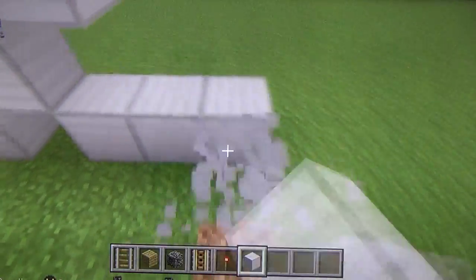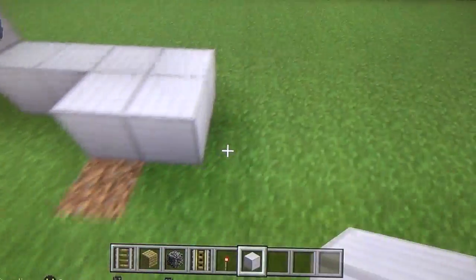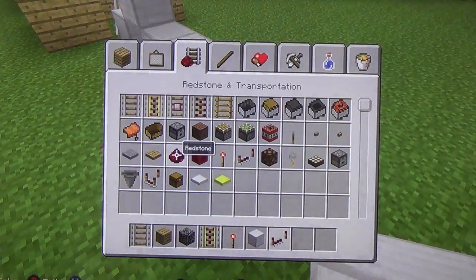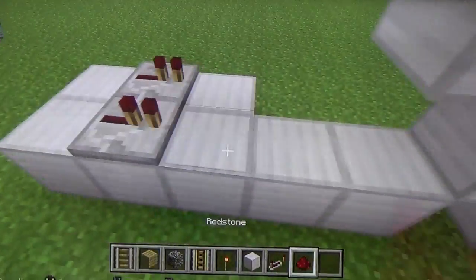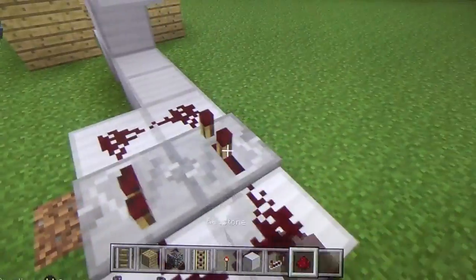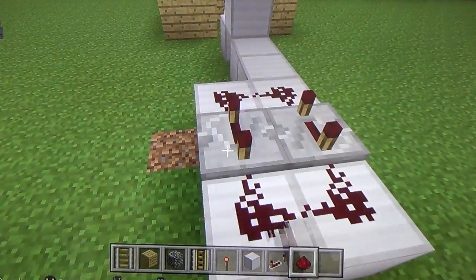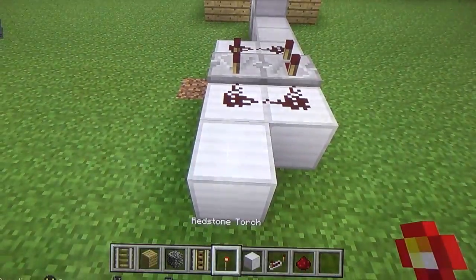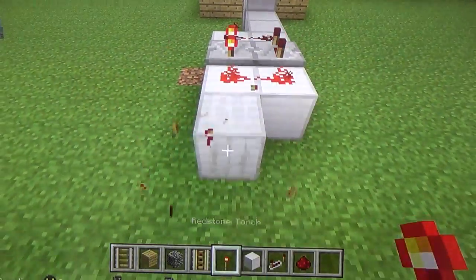Now we pick an eight three-by-three square. I am going to do simple redstone facing this way. This is simple redstone - if you don't know how to do redstone, place it then break it.